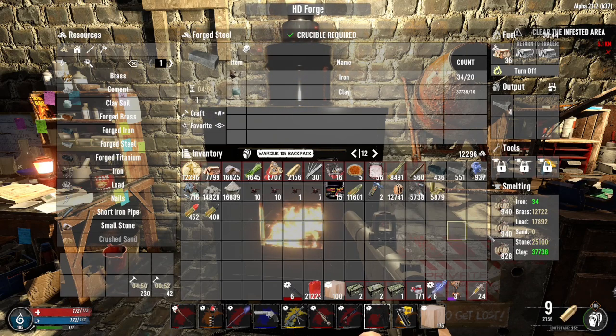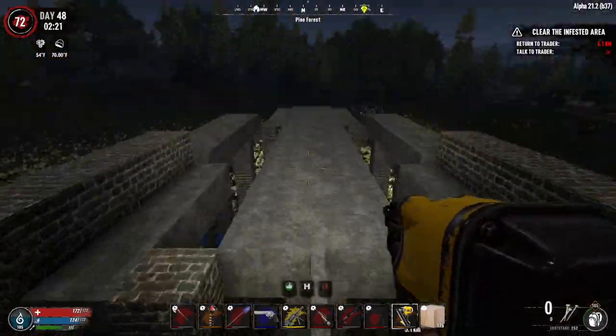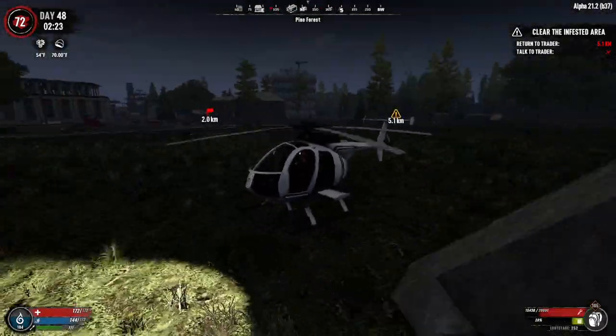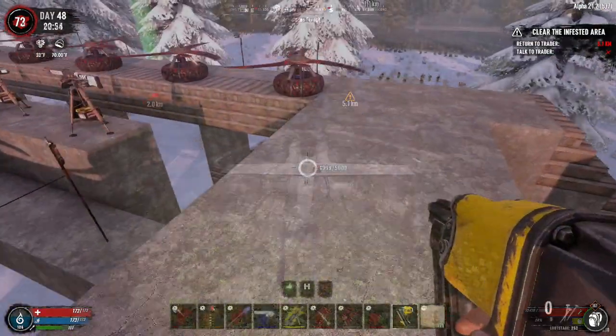We've got 200, another 230, so we still have plenty of fuel. In about 20 minutes we need to come back, do some more work on the horde base, then come back and get more stuff. We'll see if those turrets will take the AP and high power ammo.